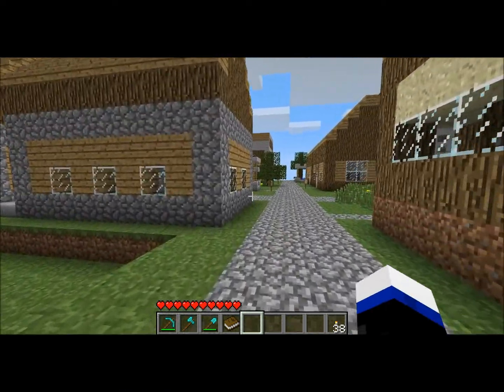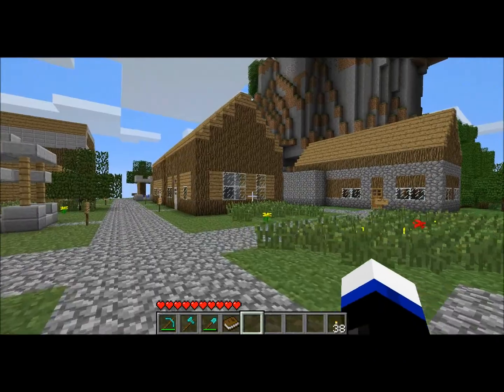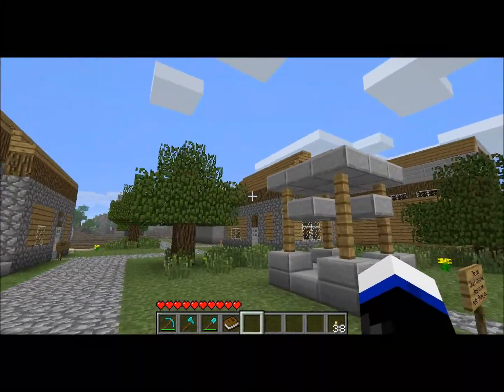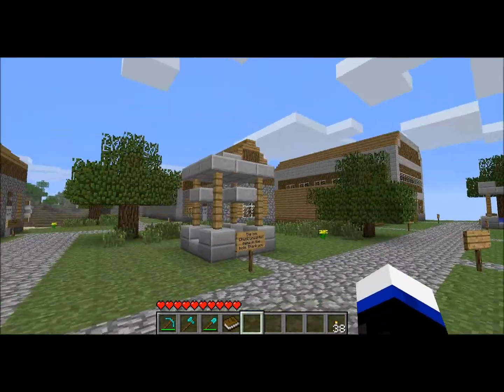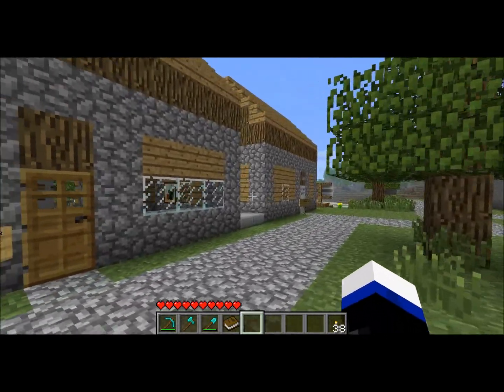Moving on — this is the residential area. There are houses, jobs, a farm, and a library. These are just the houses.